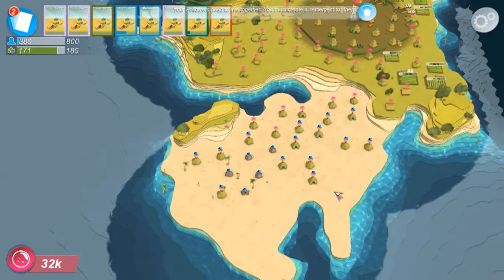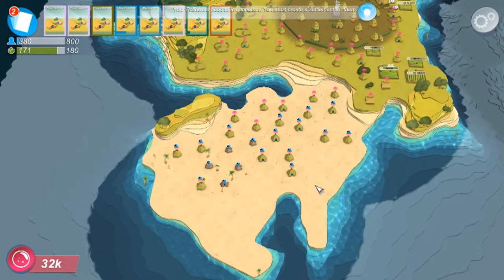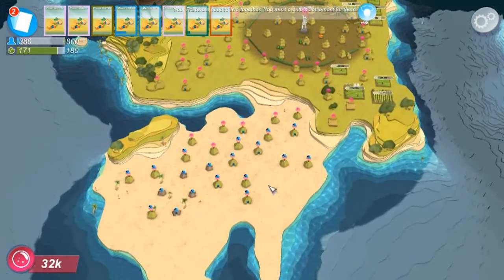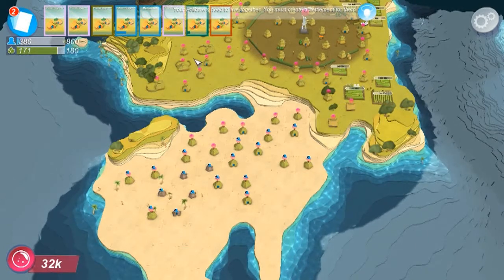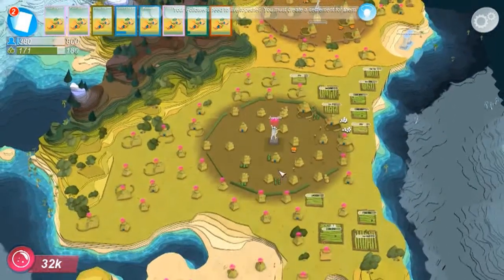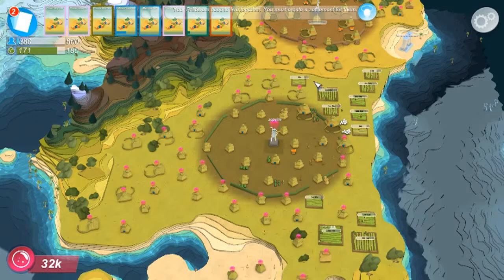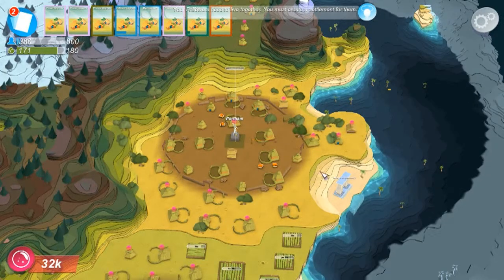This is basically just going to be an update type thing and you will see me do a bit more stuff. As you can see, I've got quite a bit of it. I've cleared some space here because what I want to do — it says your followers need to live together, you must create a settlement for them. I've been looking everywhere. I've got a settlement there, that's the farming settlement, which is why I've got these bits of farmland around the outside. And I've got this other settlement here — that's a building settlement. I thought I'd stick it there next to the Voyage of Discovery.